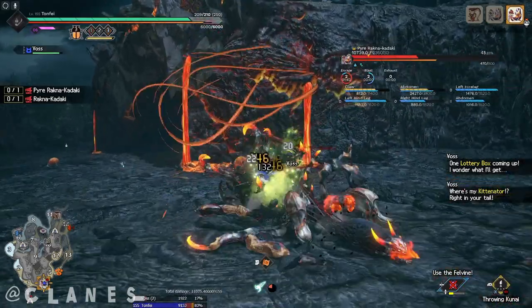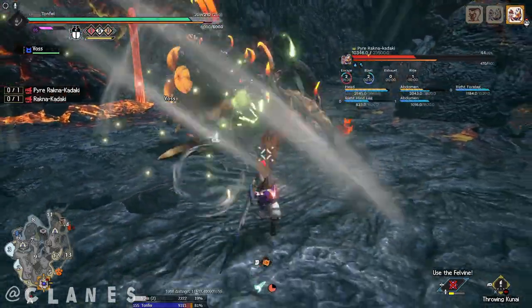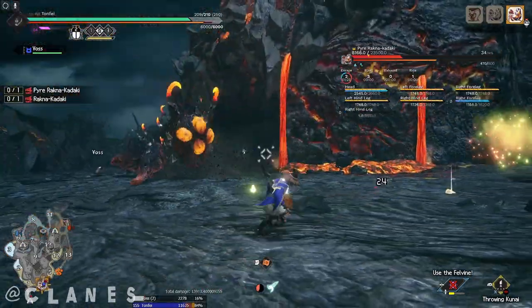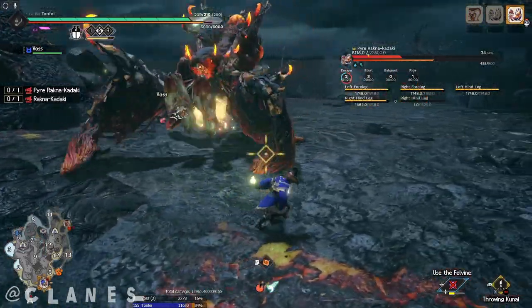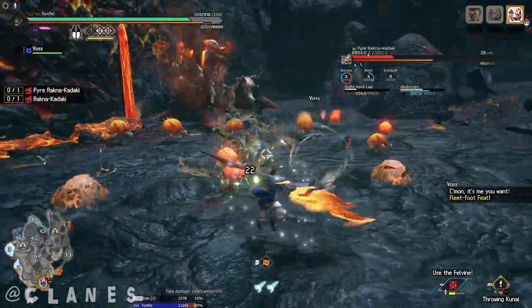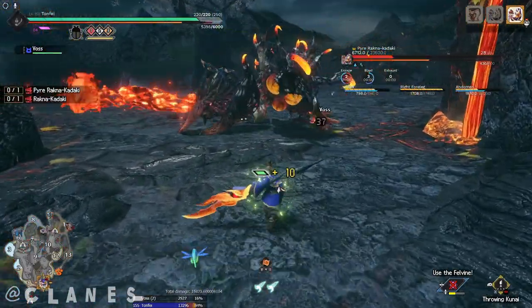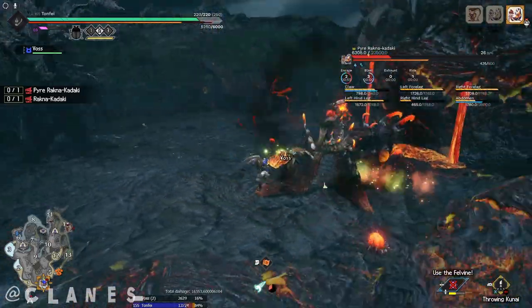Now we can talk about what you'll be doing in combat. Gameplay here is simple enough. You send your Kinsect out to get three extracts, position yourself a fair distance away from the monster, and use your Awakened Kinsect attack to deal damage. Your Kinsect will shoot out in a straight line in front of you before stopping. Depending on how much extract you have and how good your positioning is, this spin will hit multiple times and have a higher motion value. Each hit you land with the ability when your Kinsect has a powder skill will spawn a new powder cloud as well.